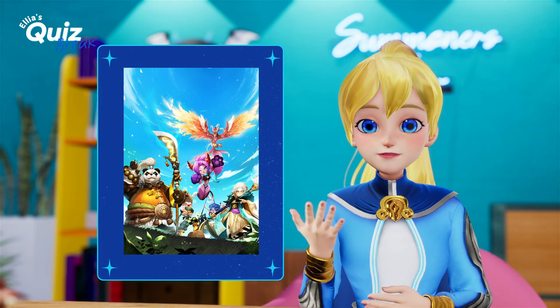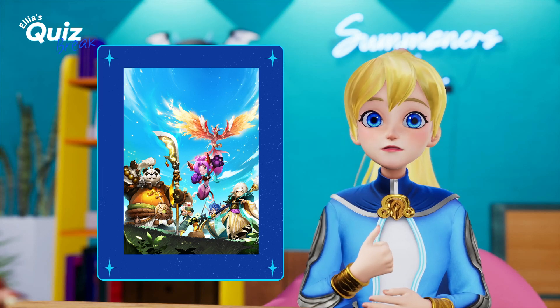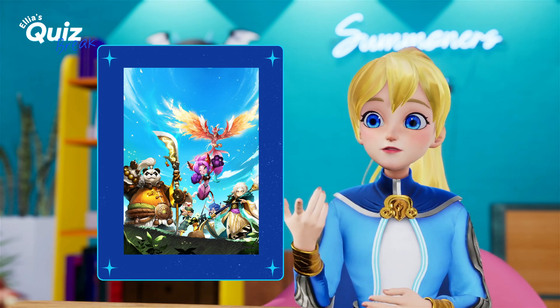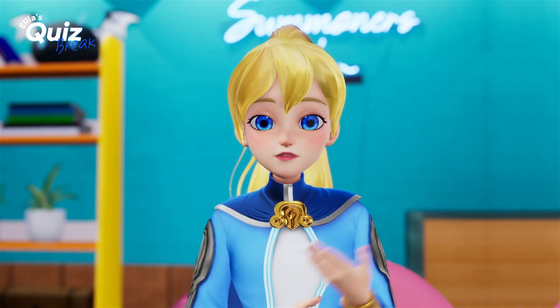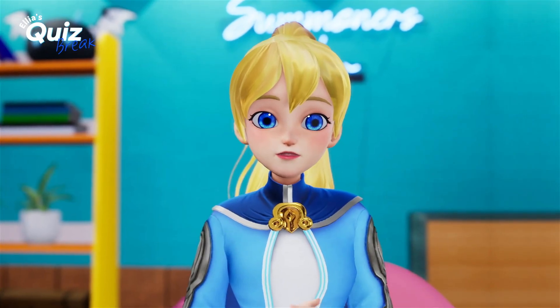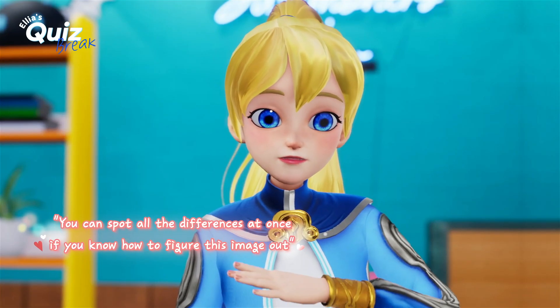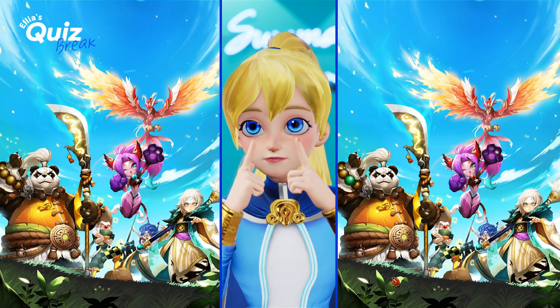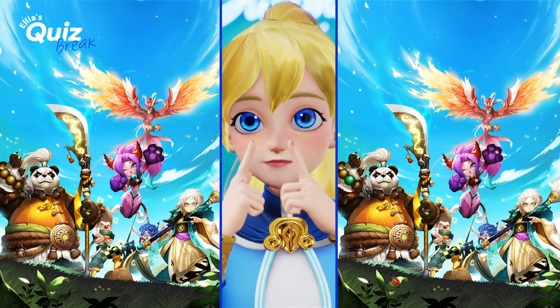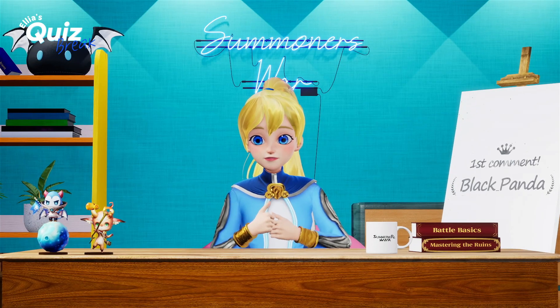Oh, I remember this one from the 8th anniversary. How many differences are we supposed to find? Producers, can we get that number? Is that allowed? Okay, four. Word on the Sky Island equivalent of a street is that you can spot all the differences at once if you know how to figure this image out. Well, don't trust everything you hear, I guess. All right, let's do this.